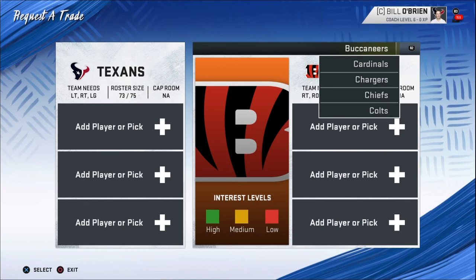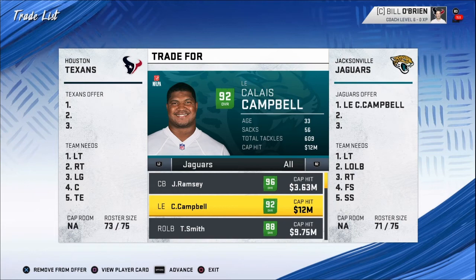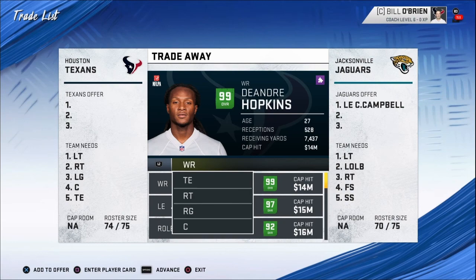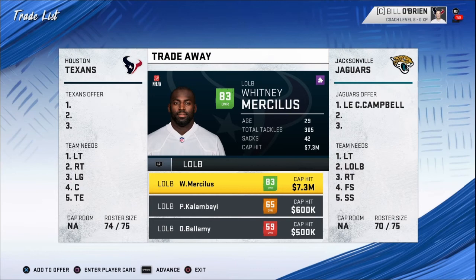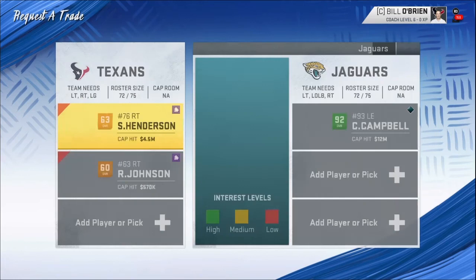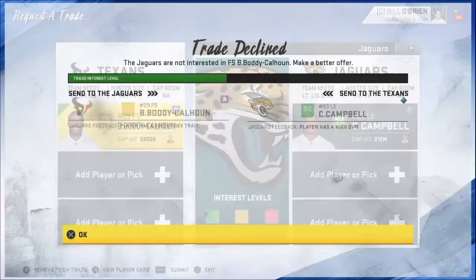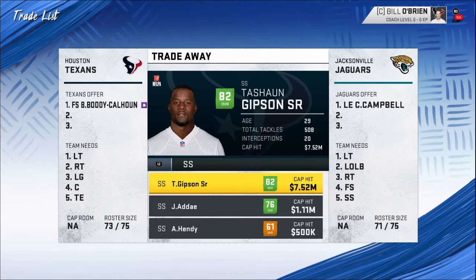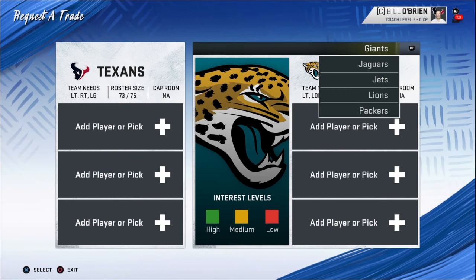Now we're gonna do another defensive person. He's 33 years old, 92 overall left end for the Jacksonville Jaguars — Calais Campbell. They don't want him at first. They want the free safety: 75 overall free safety just to bring in Calais Campbell, and then a 6th for next year. There we go.